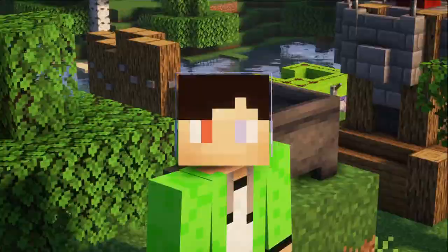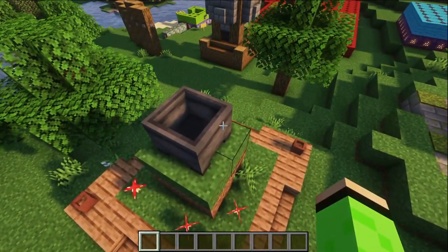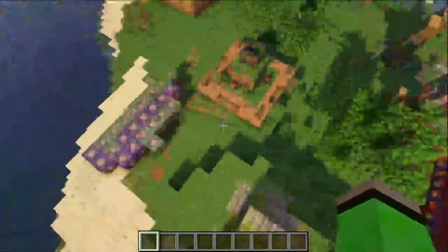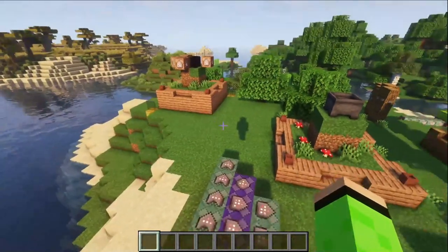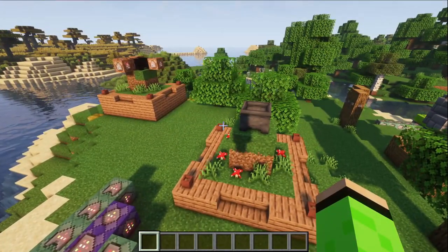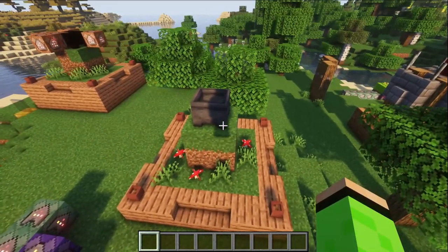Also, something that was quite annoying whilst building this was that since the cauldron structure doesn't have a center block like all of the other structures I built, I had to make it be like 2.5 blocks, so that even though the armor stand would still only be on one block, it would still try and center it as close as it could to the armor stand as its midpoint.